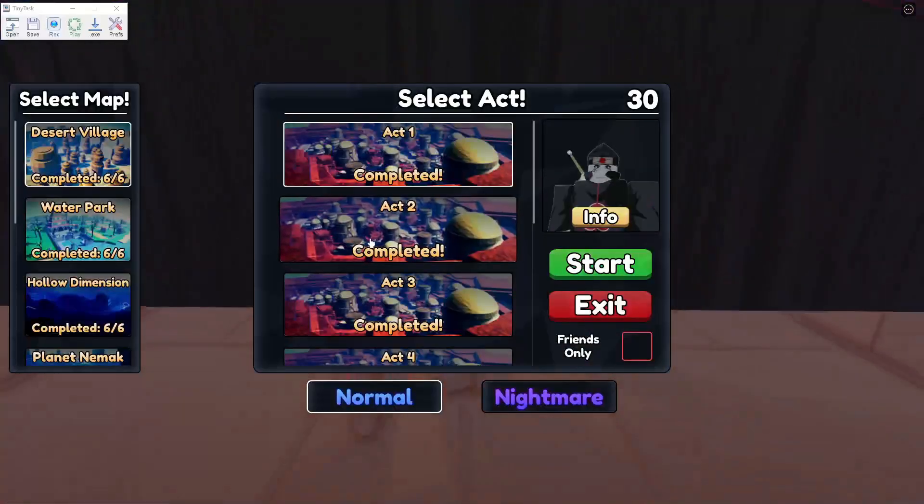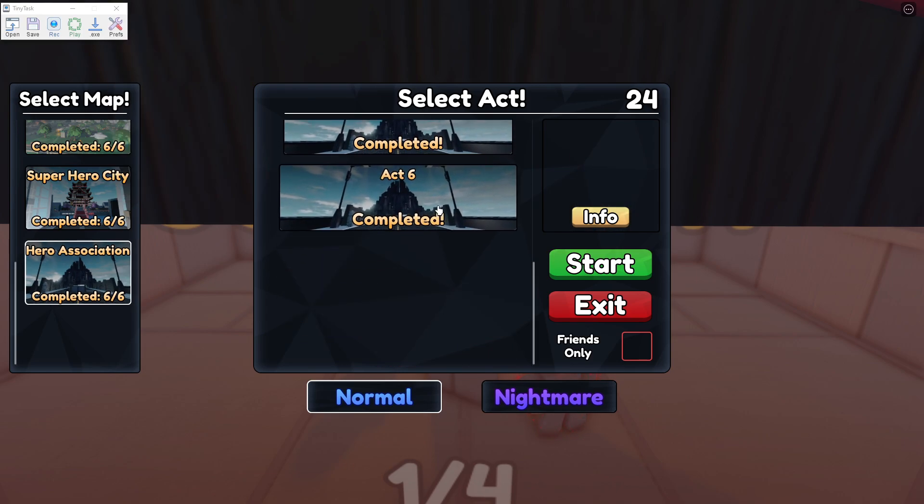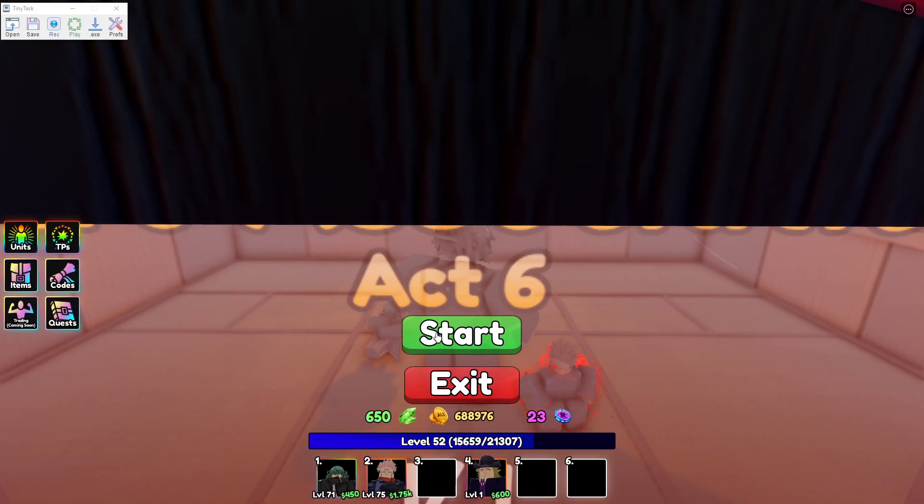Settings for the tiny task are 1x speed and continuous playback. This macro will be on Act 6 of Hero Association. Make sure to do it on Nightmare.